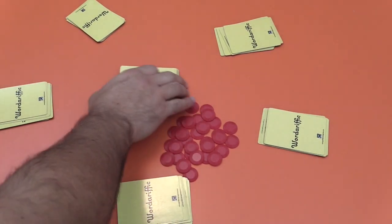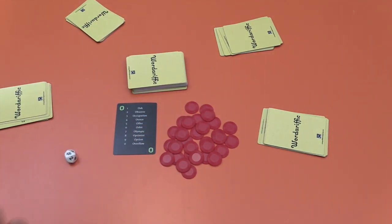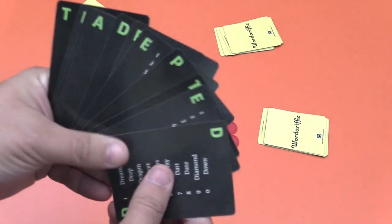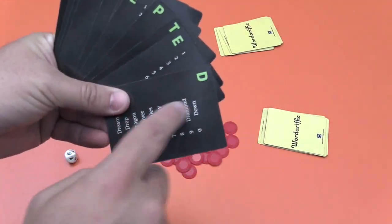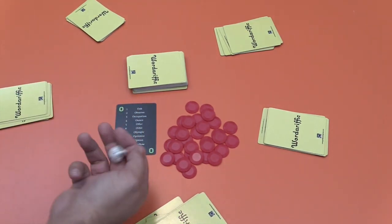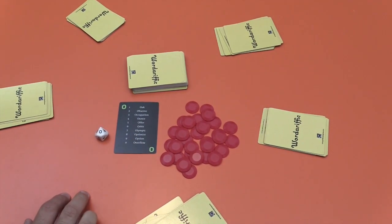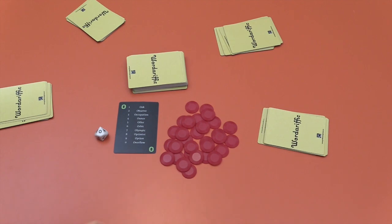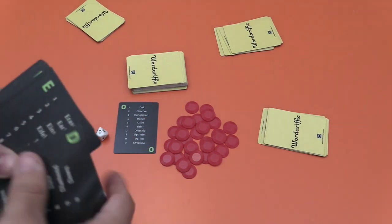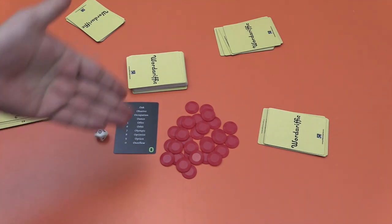Each round goes like this: you take a card and flip it — it has a bank of words, just like the ones in your hand. While it's in your hand you can ignore the bank of words and just look at the letter. When you flip one here, you also roll the die and it gives you a number — in this case something like 'overflow' or 'observe' or 'occupation.'